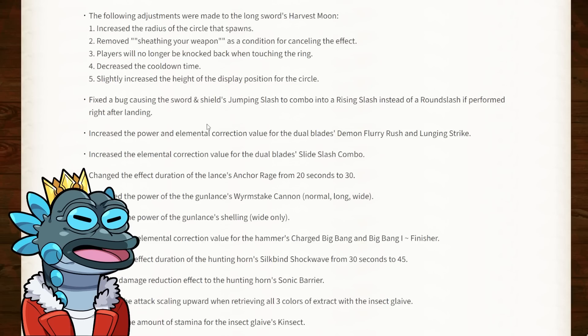For the dual blades, they've increased the power and elemental correction value for the demon flurry rush and launching strike. That's quite nice because people were using the aerial mode of the dual blades without engaging with the rest of the weapon — that was the optimal way to play in Sunbreak. So it's good to see buffs making the other options actually viable. They've also increased the elemental correction value for the dual blades' slide slash combo. The slide slash combo was added in Sunbreak but didn't see much use since players were mostly using the aerial playstyle, so the evasion benefit was rarely relevant.